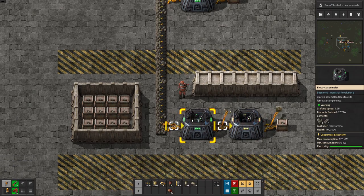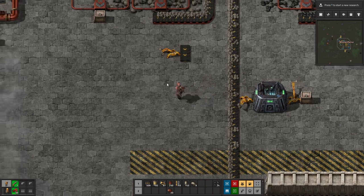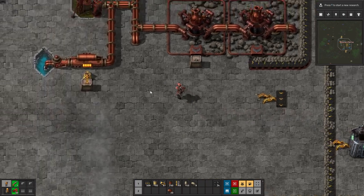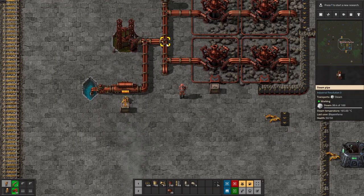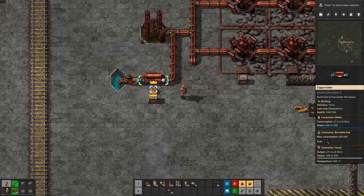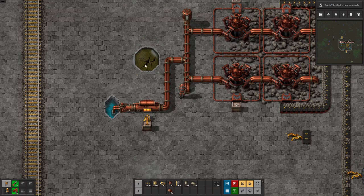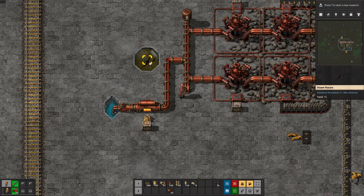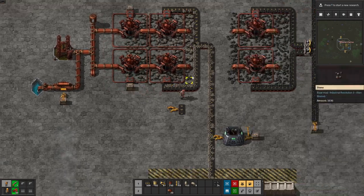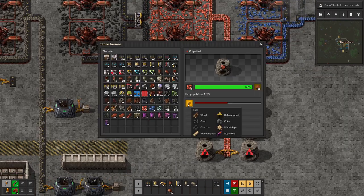There's one extra step in the process: getting energy or fuel for your machines. These electric assemblers and inserters run on electricity. But you don't even get electric assemblers at the start of Industrial Revolution — after many hours of playing I've only just unlocked them. For the most part early on you're running on steam, fitting the steampunk theme. Steam must either be boiled by putting coal into a boiler with water from a pump, or pulled from a geothermal fissure using a steam derrick. You typically get one derrick at the start, and with planning that's enough to power your early factory.